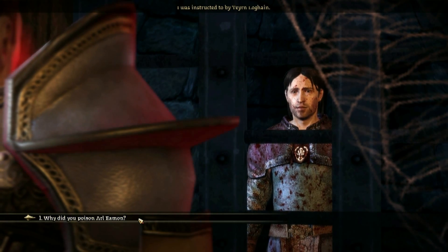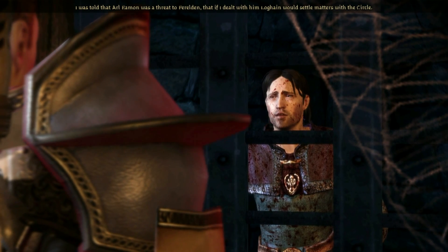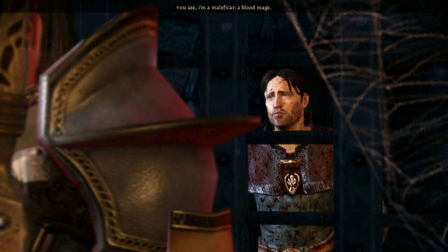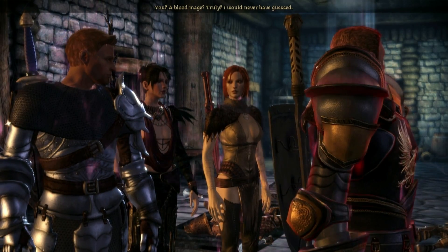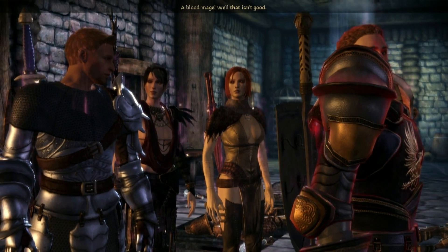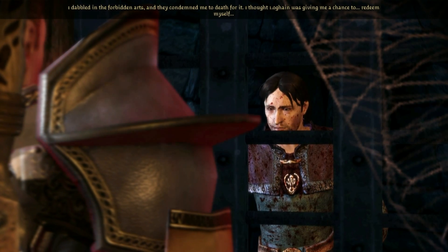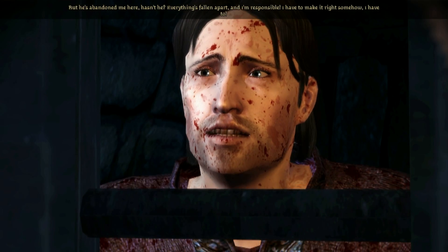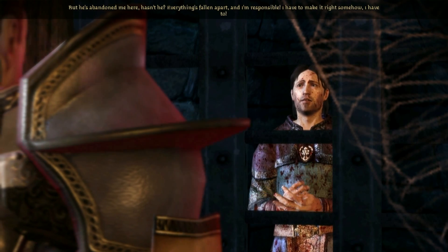Why did you poison Arlemen? I was instructed to by Terran Loghain. I was told that Arlemen was a threat to Ferelden, and that if I dealt with him, Loghain would settle matters with the Circle. You see, I'm a Maleficar — a blood mage. I dabbled in the Forbidden Arts and they condemned me to death for it. I thought Loghain was giving me a chance to redeem myself. But he's abandoned me here — everything's fallen apart and I'm responsible. I have to make it right.